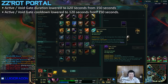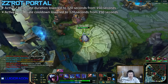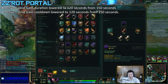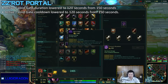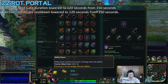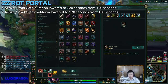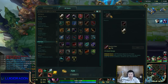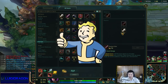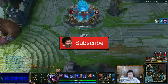Finally, the last change we're gonna talk about is ZZ'Rot Portal, which is getting 30 seconds less on its duration and cooldown. I'm not really an avid user of this item, so I'm not sure if it's a buff or nerf — but apparently it is a nerf in pushing terms. You set it up somewhere and it starts pushing, but if they kill it... honestly, this change is confusing, though I'm pretty sure it's a nerf. Anyway, that's it for this video! If you enjoyed it, leave a like, and if you didn't, make sure to subscribe. I am PantsAreDragon, and I'll see you guys next time.